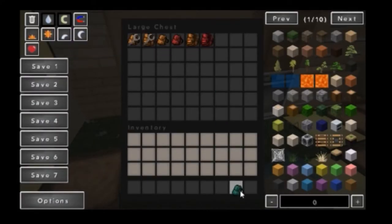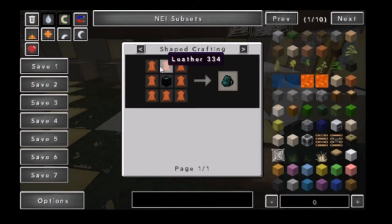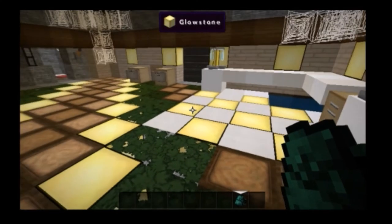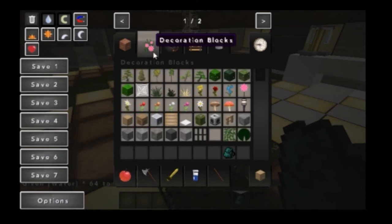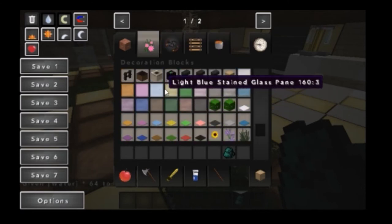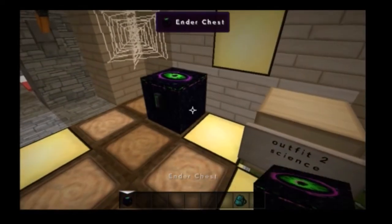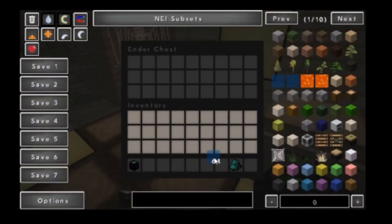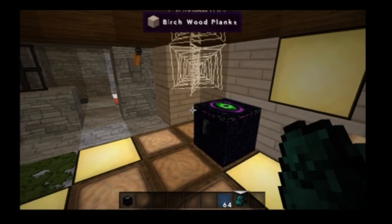The last thing is the ender backpack, which is pretty much just leather and an ender chest. If you right-click it, it will open up an ender chest. Let's just get a few water things and put it in here, and if I get another ender chest, I still have the water. So it's pretty much just an ender chest and a backpack, but you're still going to need the backpack.